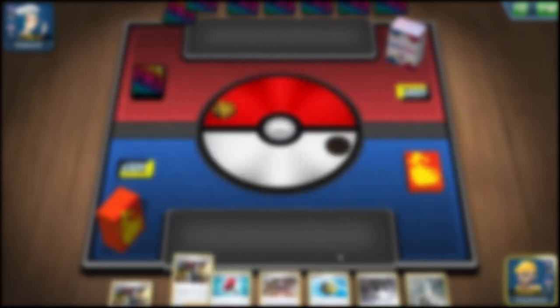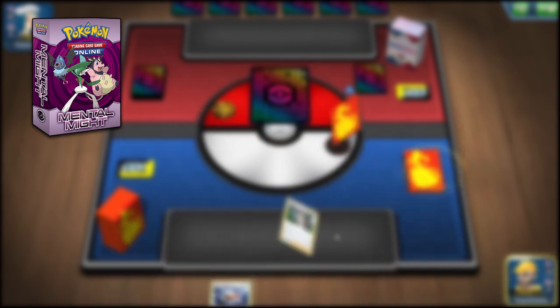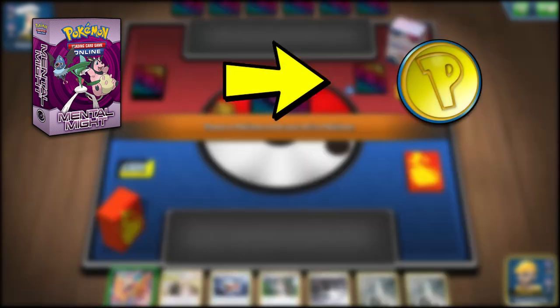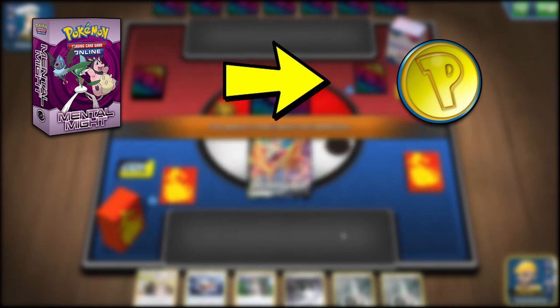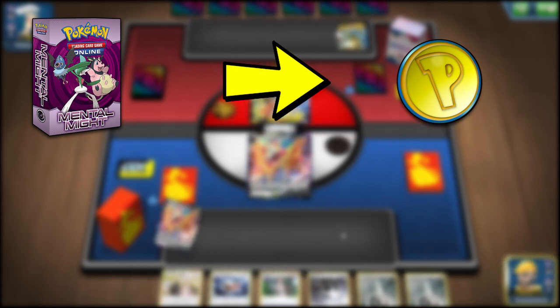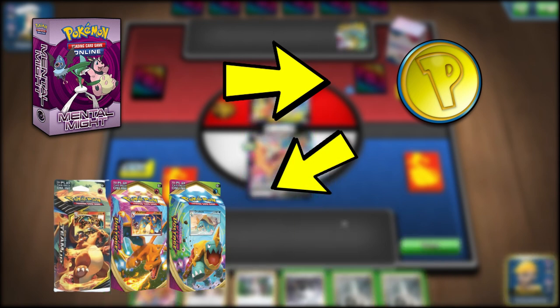For the free-to-play approach: once you download the client and make your account, you'll go through a tutorial. After the tutorial, you'll be given a starter themed deck — I believe it's the Gallade deck. You're going to grind the ladder with that deck until you hit 500 coins, which you'll use to buy one of three starter decks.